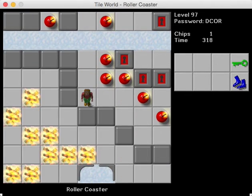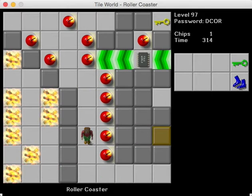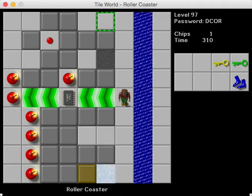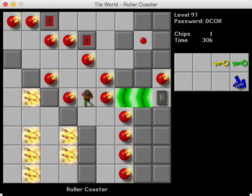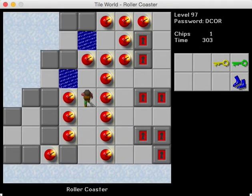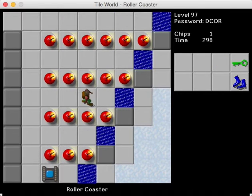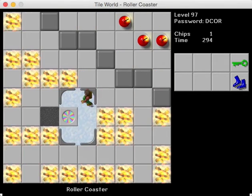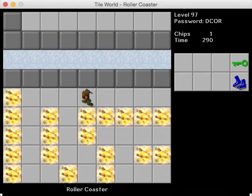Okay, blue button pressed. Now we can go down and do this stuff. And get the yellow key, which is nice. Maybe it's another red button that's in the yellow key room, because there's a block cloner there that we used to blow that bomb up. Anyway, we have this room. It's kind of like Brush Fire, where there's a bug roaming around and stuff. Pretty fun. Thankfully there's plenty of areas where you can hide, which is nice.